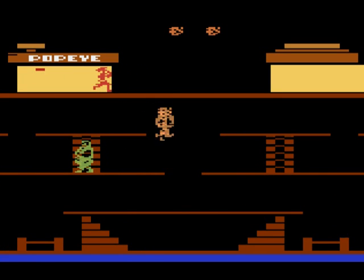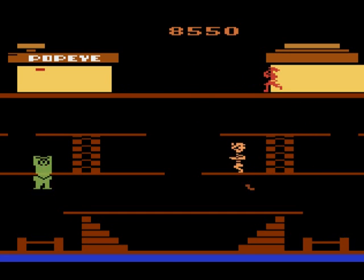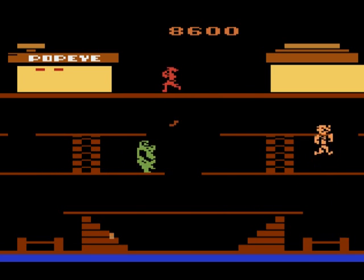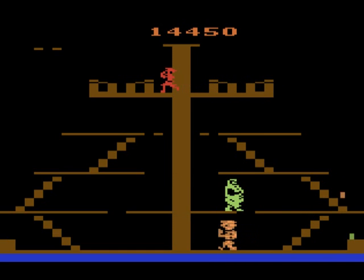All three of the stages are there, and the gameplay maintains most of the functions of the original. The goal is to collect the items Olive Oyl tosses down, and you've got to collect them before they hit the bottom of the screen, where they fall into the water and start drowning. After a short period of being in the drowning phase, the item will completely drown, and you lose a life.